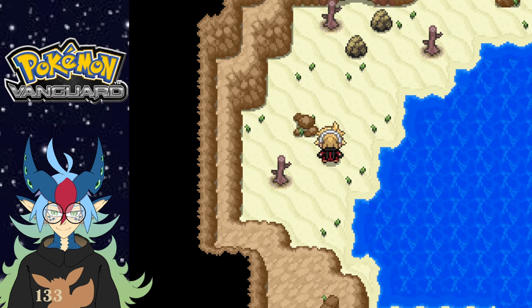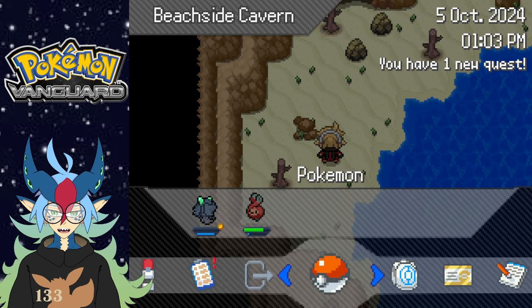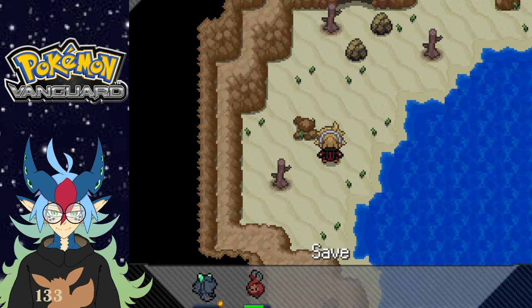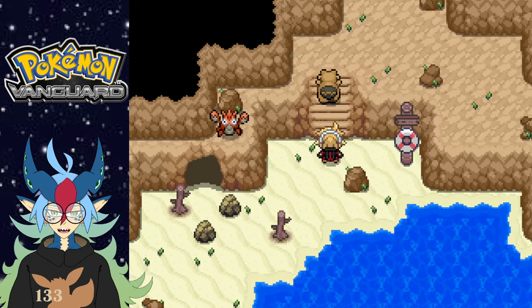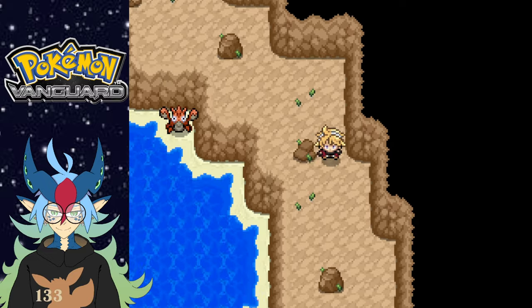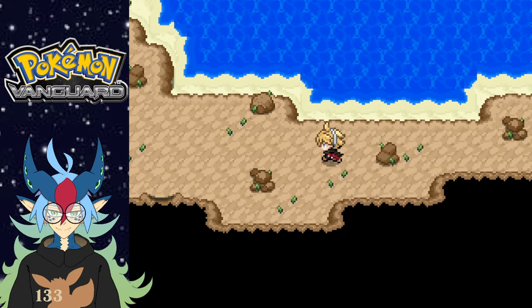Soft sand, nice. I feel like something's gonna happen right here, I don't know why. I want to save so badly right here for some reason. Oh wait, the cave — I wanted to go in but it's blocked. I feel like it's gonna be something important. All right, let me get out of here now. I can safely get out of here, thankfully.